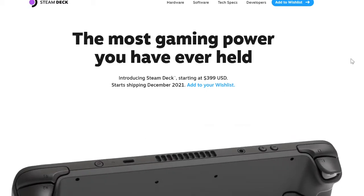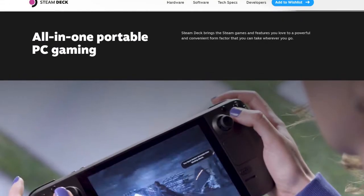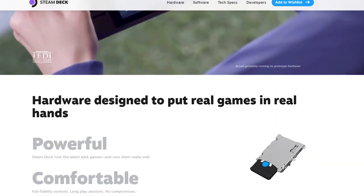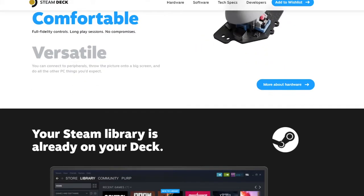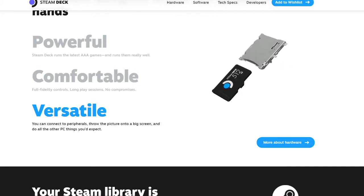$399 is the starting price and you get it all in one portable PC gaming package. They're marketing it not as a console but as a PC gaming device — hardware designed to be powerful, portable, and versatile. It has microSD support; you can see the microSD slot in the product images.